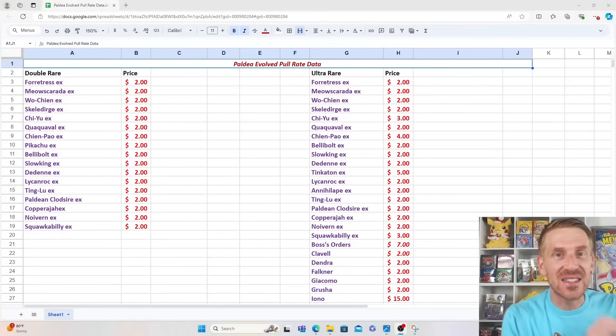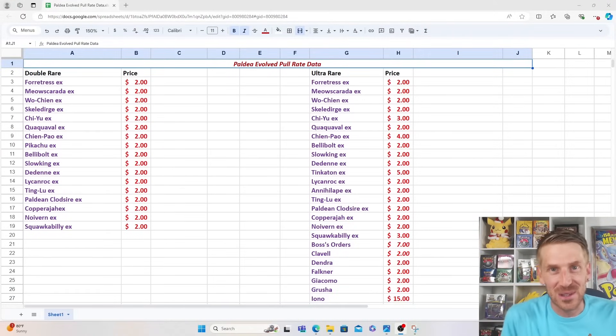Increasing your odds of finding a booster pack that produces the best value, the best average return, is extremely important. So we're going to look today at Paldea Evolved. The reason Paldea Evolved is so important is because this is a set that's loaded with Illustration Rares and Special Illustration Rares, but where the pull rates have not been impacted.